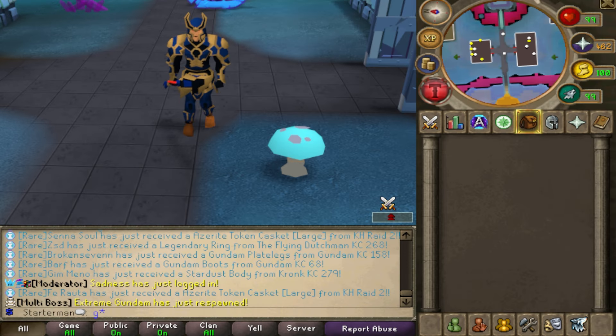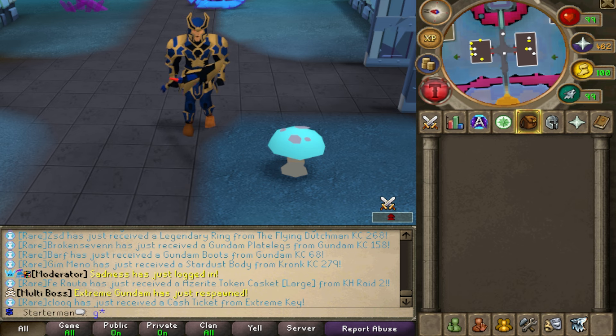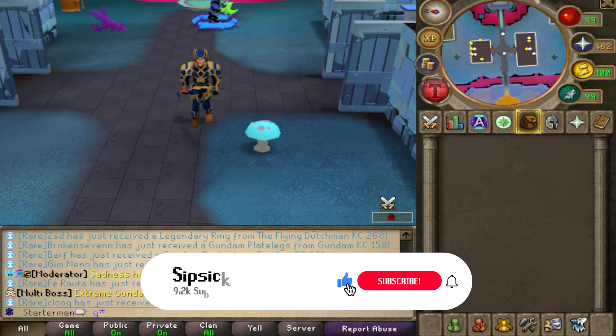Hey guys, welcome back to the video. Today we're back on Azerite RSPS, and before we jump in I'm going to be giving away three chests of greatness. If you'd like to enter, all you need to do is like the video, subscribe to the channel, comment to the right hand, and also turn on the notification bell.